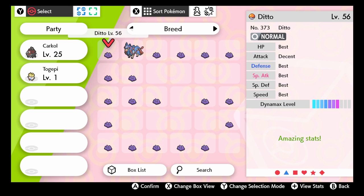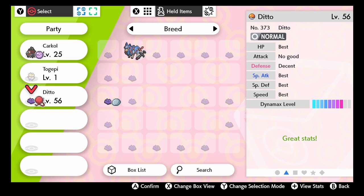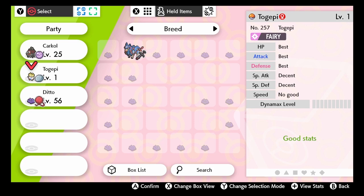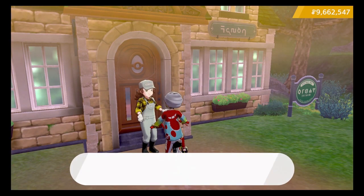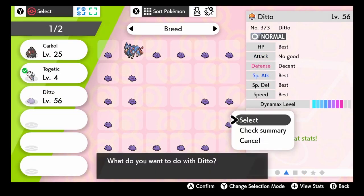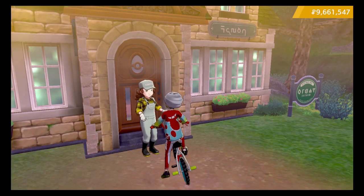I have captured a bunch of Dittos to get different natures, but also to get different IV combinations to transfer to whatever Pokémon I want. So I will take the Ditto with 'No Good' attack stat, make it hold the Destiny Knot, then give the Everstone to the Togepi from the last step with the nature we want, and put them together in the daycare. Now the most tedious process begins — we will be breeding a lot of eggs until we get the one with perfect IVs.